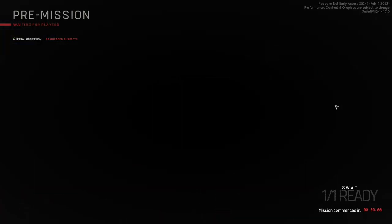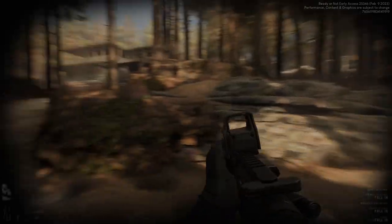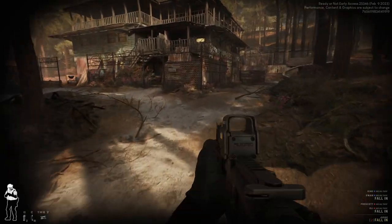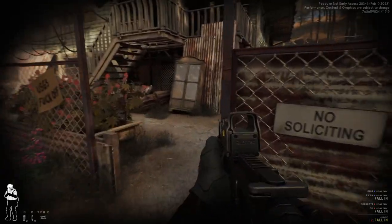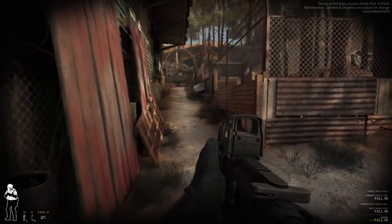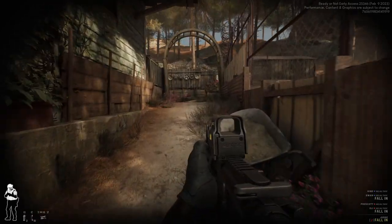It says performance content and graphics are subject to change. Copy, coming to you, talk to high ground — suspects have a foothold in this area. Let's try that again, they're refusing to cooperate. Entry team, you are cleared to proceed with the mission. Gonna go through that door again. I got a grenade back there — or they threw something, a mine or something on the ground.